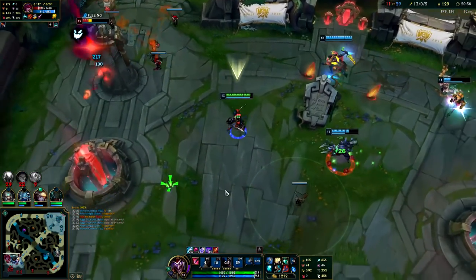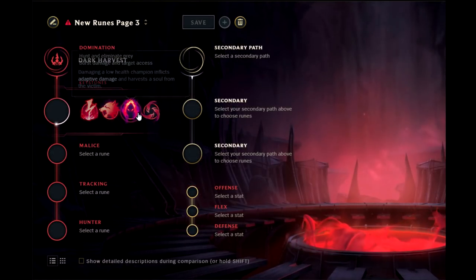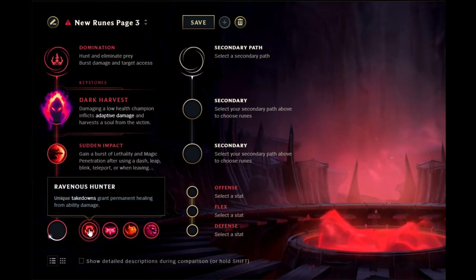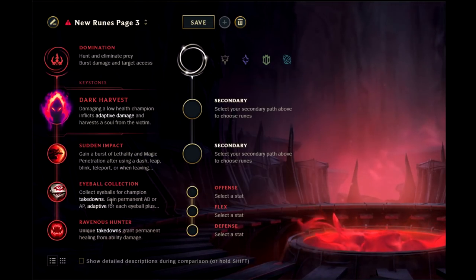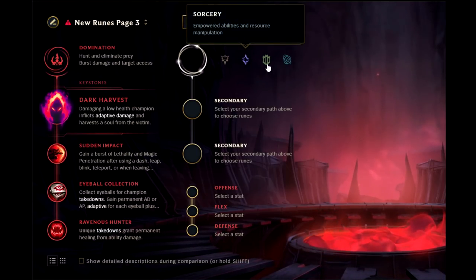Let's take a quick look at the runes before we jump into the gameplay. You have a few different options, but the best one by far, especially for AP Shaco, is going for Dark Harvest, Sudden Impact, Eyeball Collection, and Ravenous Hunter. You could go for Relentless Hunter instead — it's a good option — but I prefer Ravenous for the healthier clears and it keeps you healthier in fights, especially off your E damage and ultimate explosions.